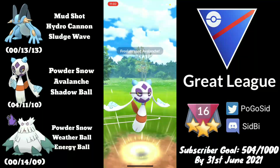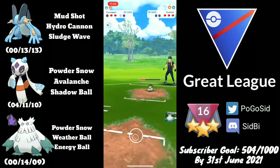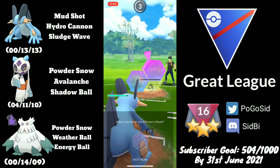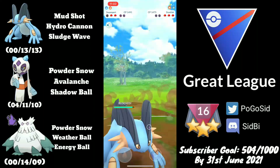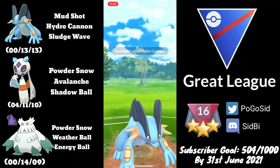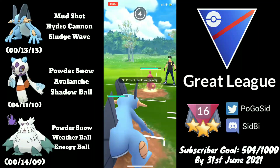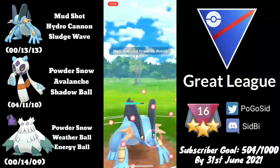Thankfully I get to Avalanche, which pressures the last shield or takes down Galarian Stunfisk. Swampert comes in and I try to farm down, but they go for Earthquake — it's a CMP tie. Not sure who wins the CMP between Swampert and Galarian Stunfisk; Swampert should ideally win but it is what it is. Alolan Marowak comes in, and they swap to Medicham — probably trying to catch a Hydro Cannon — and it's a Power-Up Punch Medicham.